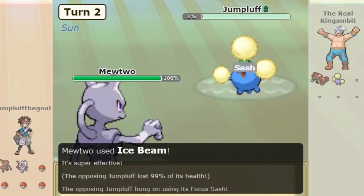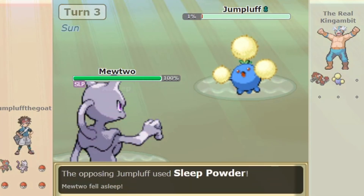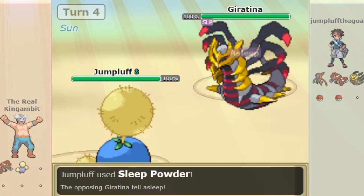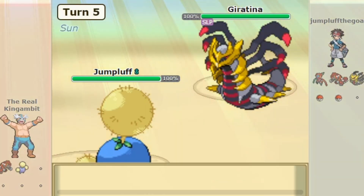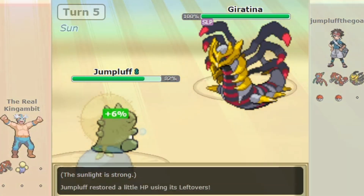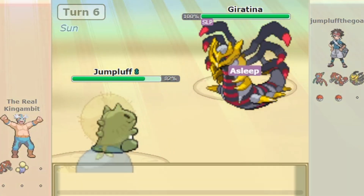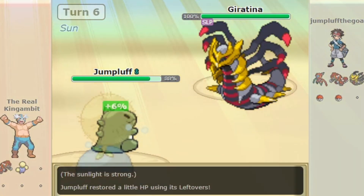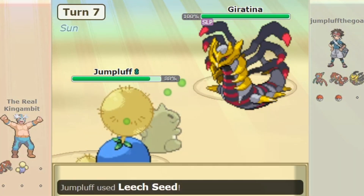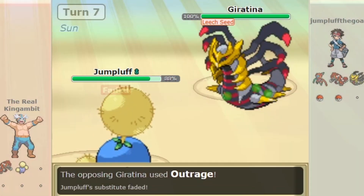Overall, Jumpluff is a niche status spreader and SubSeed staller on some teams with Groudon, and can be a very annoying Pokémon to face for unprepared teams. Jumpluff is still Jumpluff though, so outside of its speed it's not doing any direct damage or tanking hits all that well. It's also very reliant on Sun, so weather changers like Kyogre and Tyranitar can be annoying for it, though Jumpluff is still very fast outside of Sun.